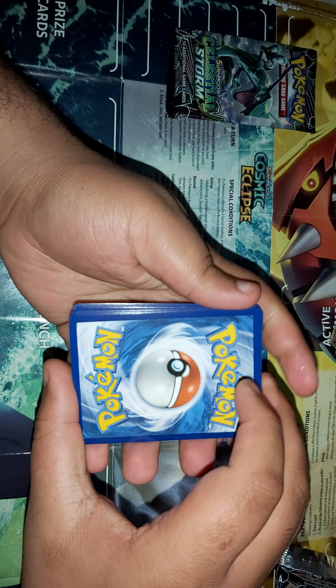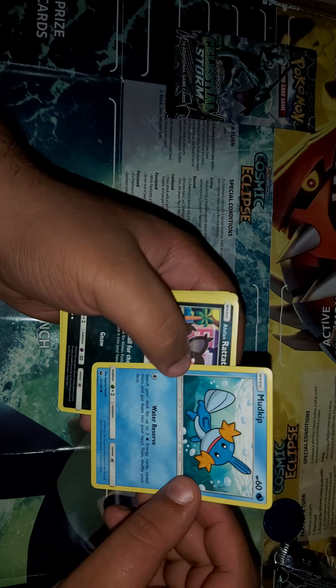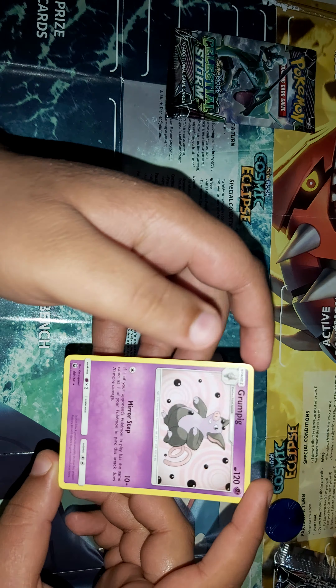On to the Lost Thunder pack. We got a Water Energy. We have a Ditto, Maintenance as the first trainer card, a Mudkip which looks nice, Alolan Rattata, Slowpoke, Surskit, Slugma — he looks like he's made of lava. We also got a Grumpig. Both are rare cards but not the ones we're looking for — we're looking for the really nice ones.